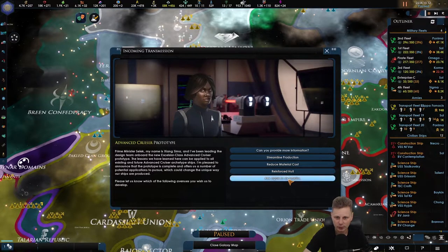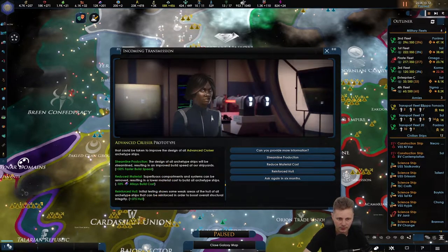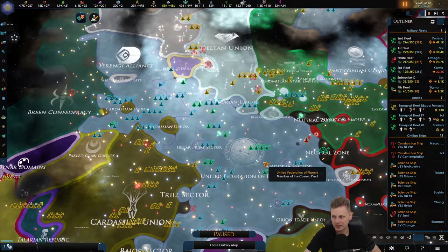Here we go again with the option. Give me more information — I like faster building speeds more than anything else. I don't care about the 375 hull, considering your ships will probably do about 300 to 400 damage. So this is not even one volley. The alloys we can always build, and the faster building speed is the best option.